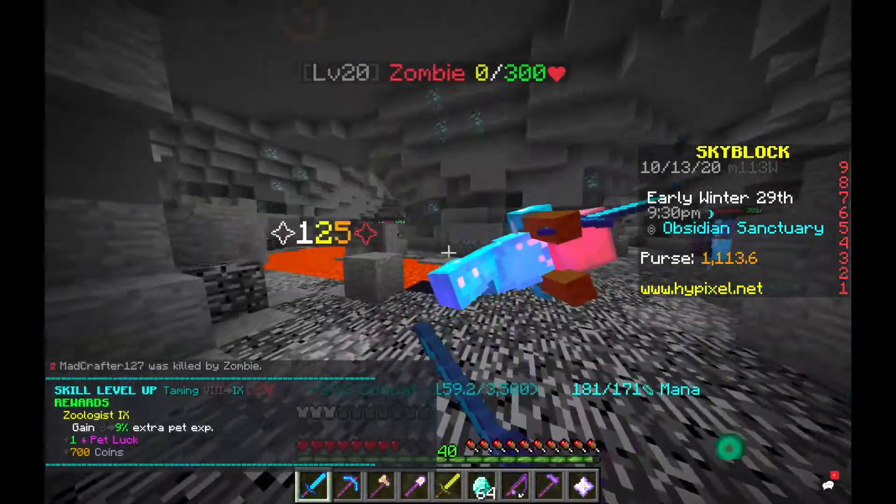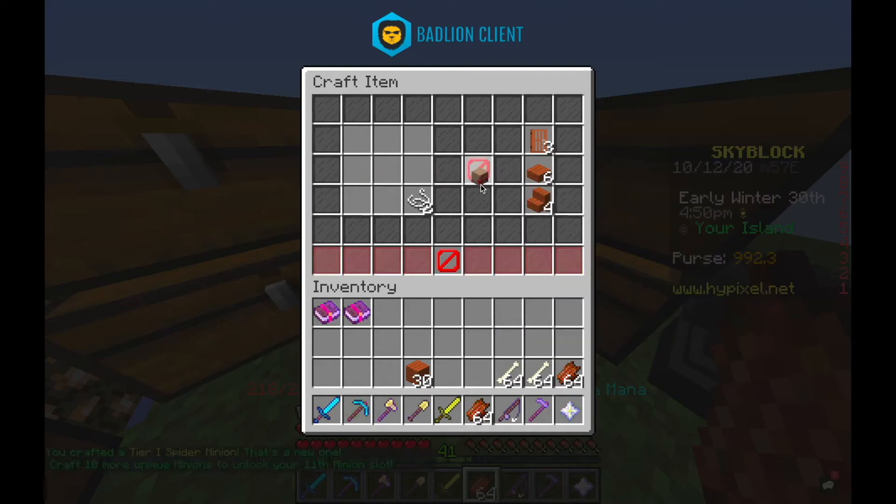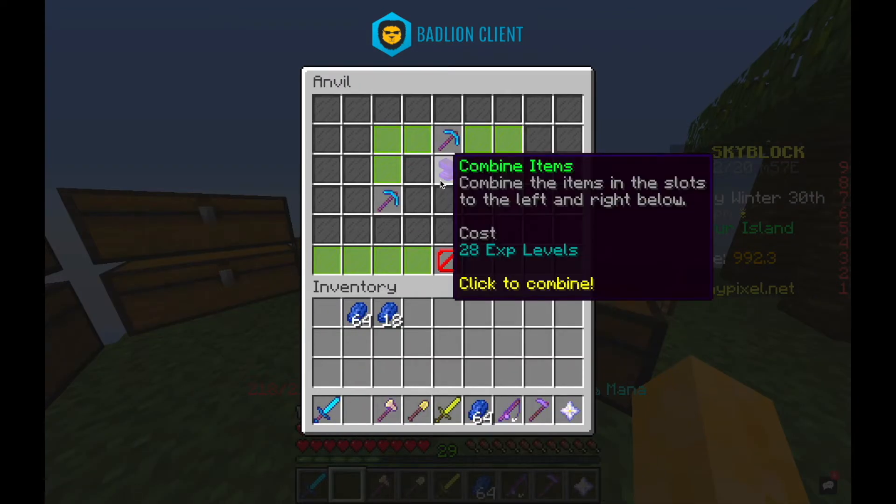Got mining, combat, and taming level up, made an anvil for my place, spider minion, and efficiency 5.